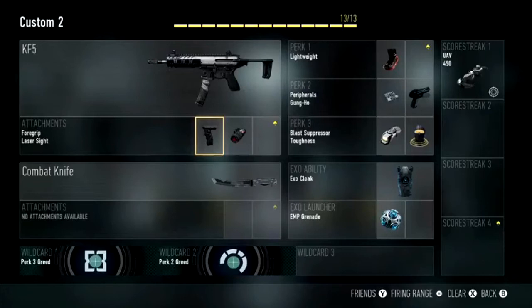I also like Gung Ho because it enables you to fire whilst sprinting and sliding, and that's definitely a massive thing, especially when you're rushing. When you're rushing around you're more likely to be sliding and sprinting around the map, sliding into cover.